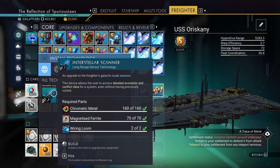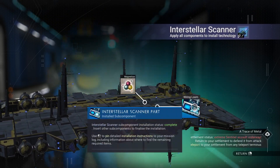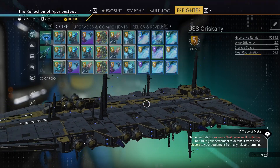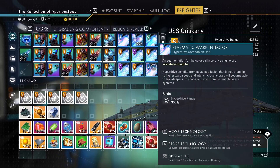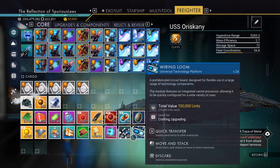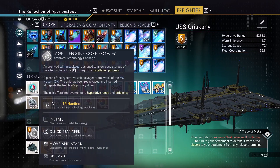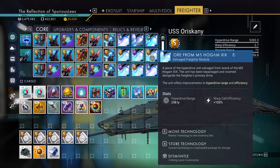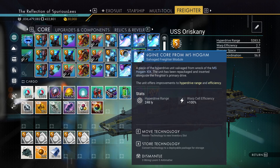We even have room for the interstellar scanner, which we definitely want. It is probably the best piece of tech from the newer updates that we don't have on this save yet. So the freighter is restored. We do not have full inventory space, but I am not worried about inventory space — these are all garbage, these are all going to be 250s. We have something to do on this save, that's exciting.